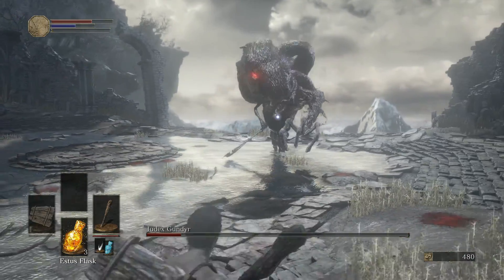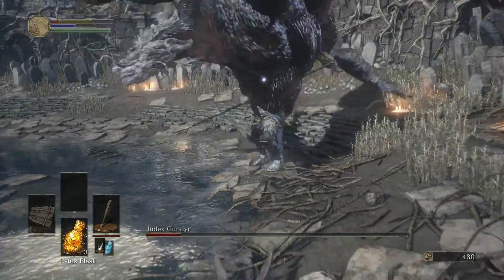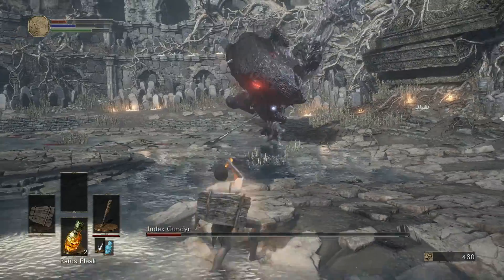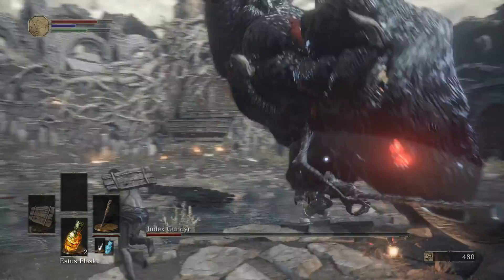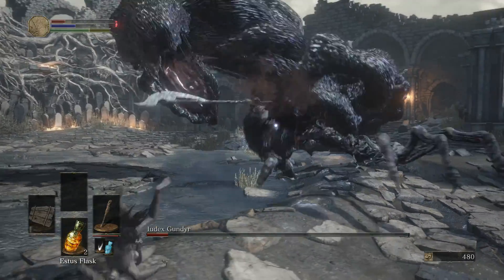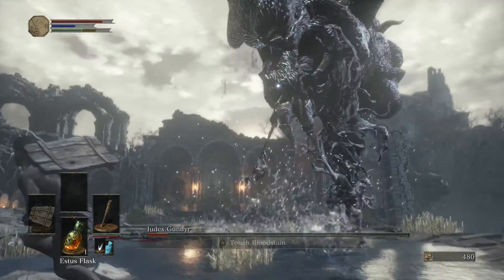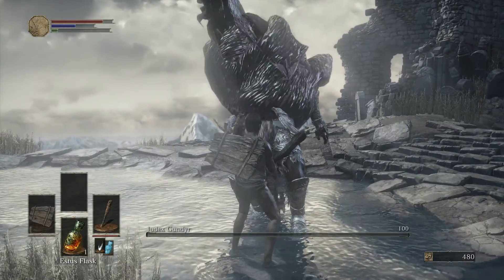When you get very close to him he doesn't really have much for you, which is kind of counterintuitive looking at that guy. He got me there so I have to back off and heal - take your time. Here comes his jump - there we go. Watch out for that snake head, the Abyss. All right, time to finish him off. There you have it, guys.